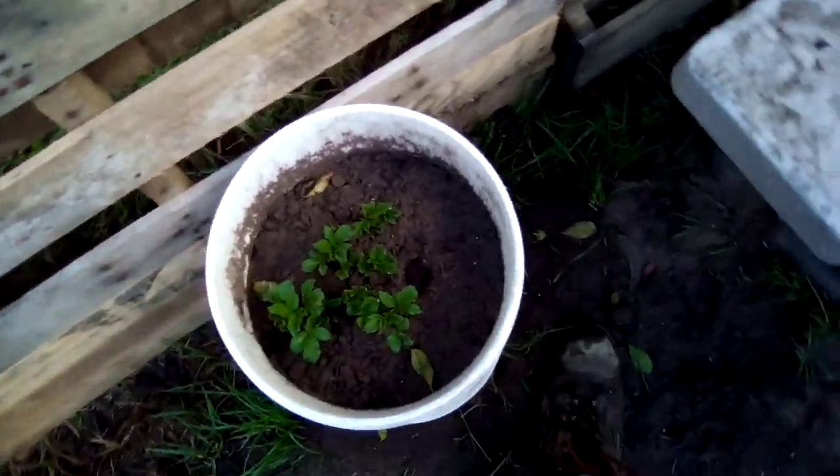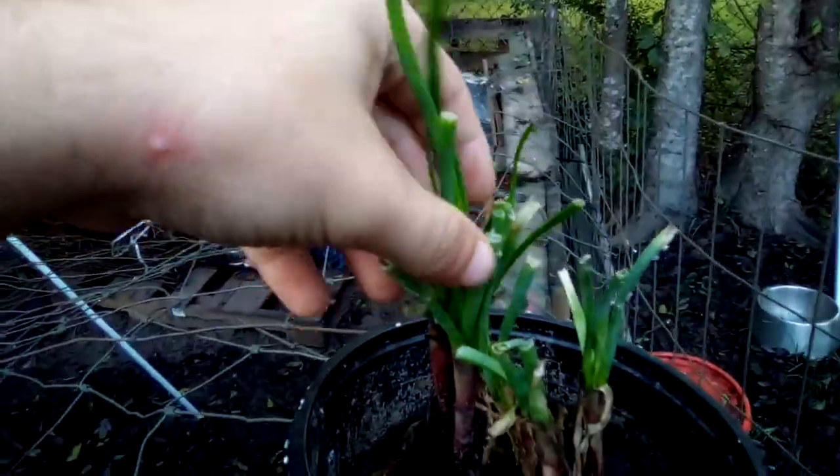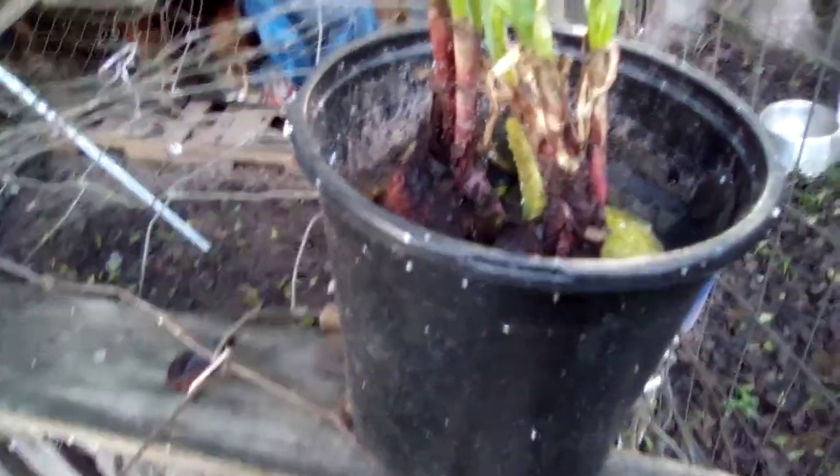And then over here we got the leaves of the onion — the bulb of the onion still growing. When it comes up to about right here and starts to fall over, I usually cut them off and use it for cooking and such.